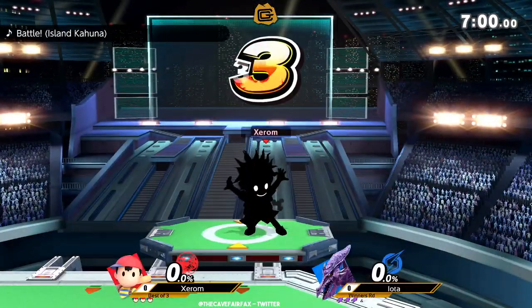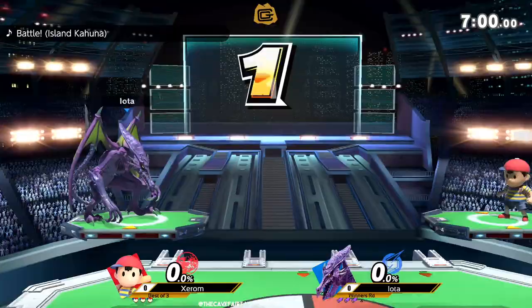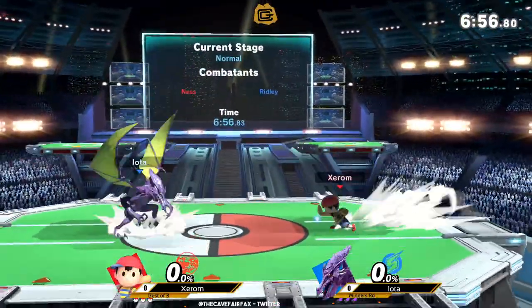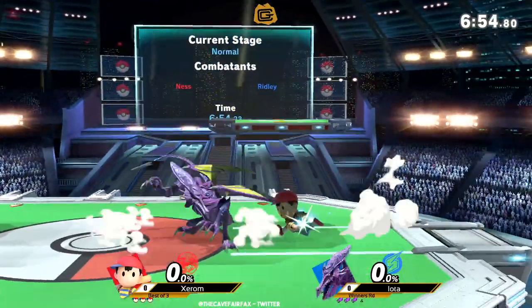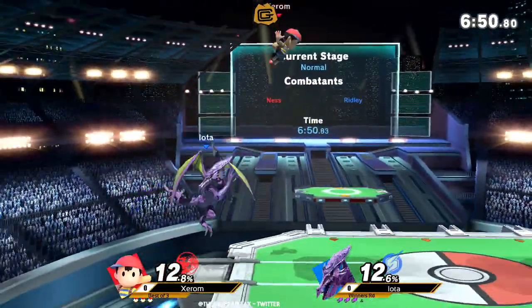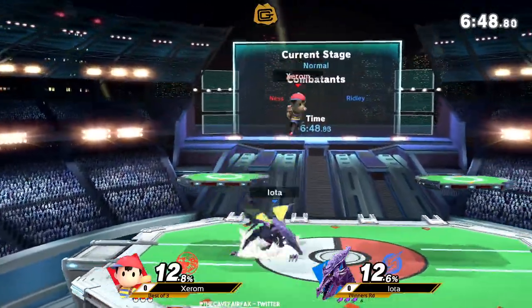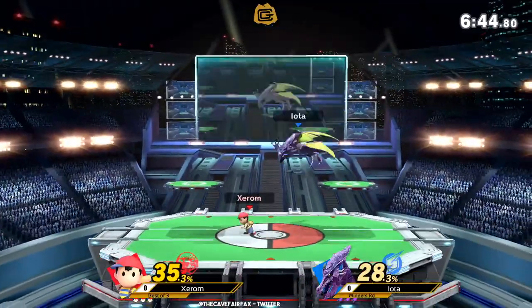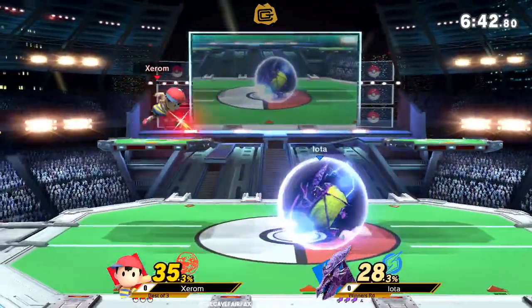His gameplay style has changed a little bit, but the actual moves themselves are pretty consistent. The combos come first, and that's what allows Ness to do some good work in this matchup, as long as he can out-space or at least out-time Iota. Iota's got great disjoints at his disposal, and technically Xerom does too with the magic hands, but they're not enough.